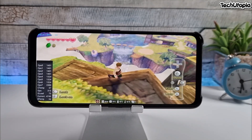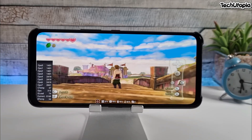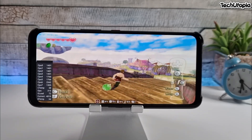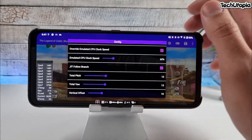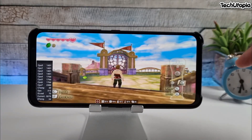We've got The Legend of Zelda: Skyward Sword and it's running very well here - super smooth. But again, it's not running full speed. Let me just check the sync and idle settings.